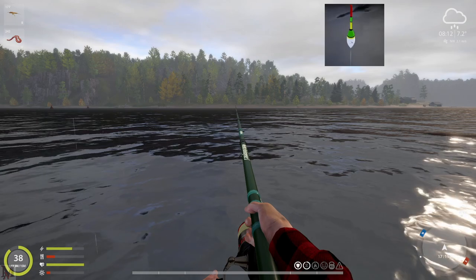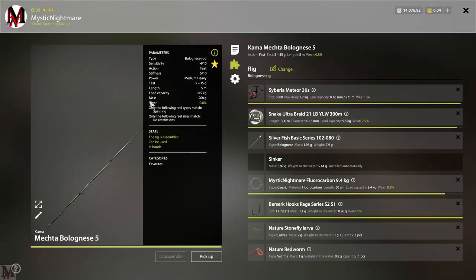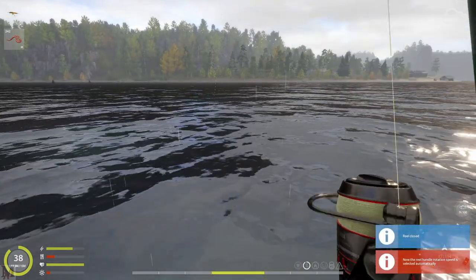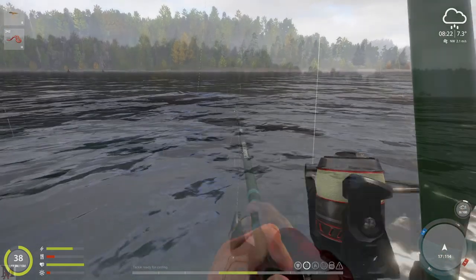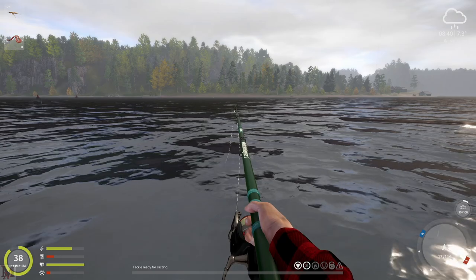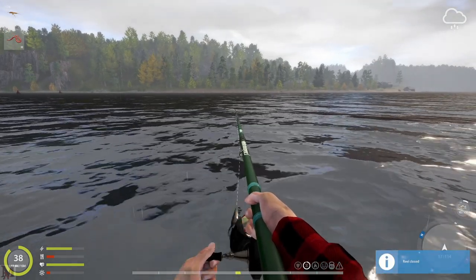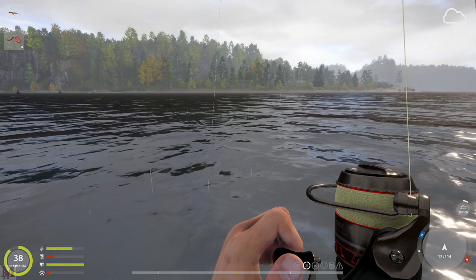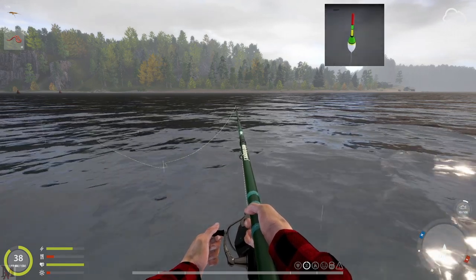Here's something you might not know: if you look at your rod, you'll see a mass value — for example, 268 grams. The weight of your rod, reel, and overall setup can actually affect how much energy you burn. If you cast out and hit shift while reeling in fast, that burns through your energy. If you hold the rod up while fighting a fish and reel fast with shift, you're burning energy even more quickly. A heavy setup will cause you to burn energy very quickly as well.